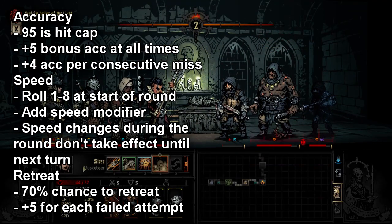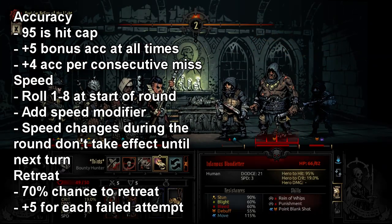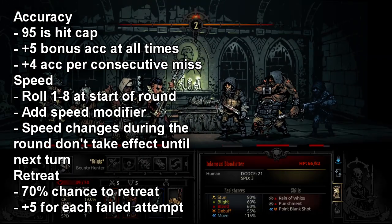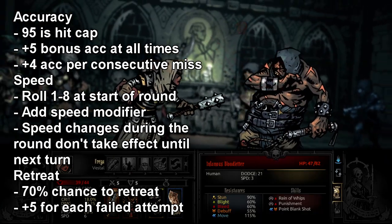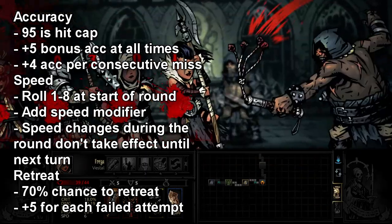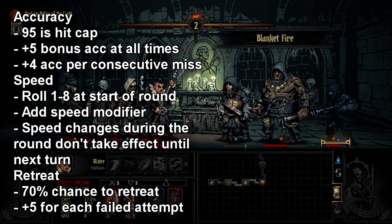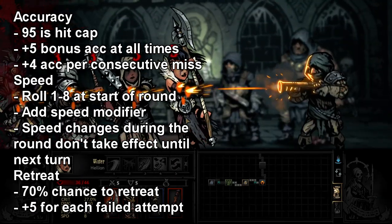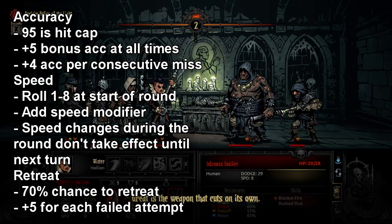This also applies to the enemy. So because of this, when the game displays your chance to hit an enemy, it goes up to 95% because it is always assuming that you have that base 5%. There is another player-side buff for accuracy that I didn't know about until I started researching for this video, and that is that accuracy goes up by 4% every time you miss after the first time. So if you have a very evasive enemy like spiders and you're low level, and you just constantly keep missing, every time you miss your accuracy goes up by 4% until you hit them.